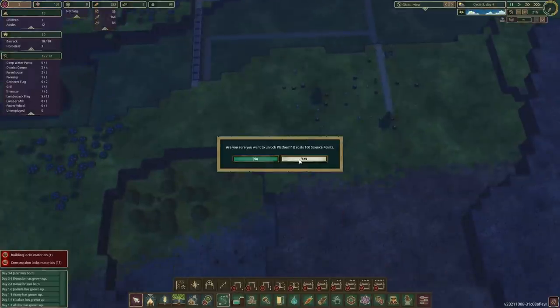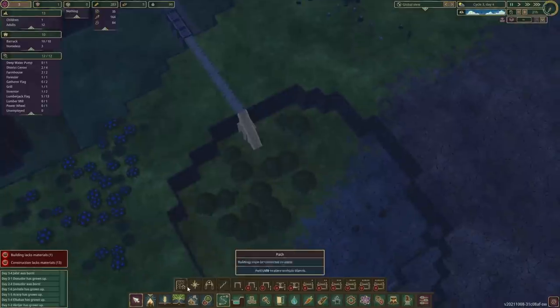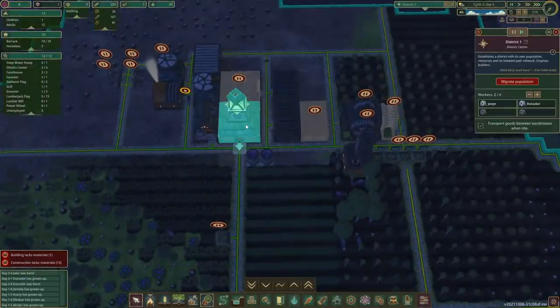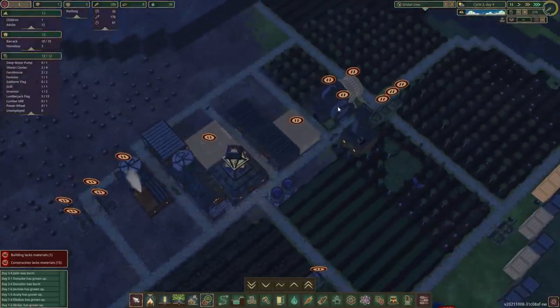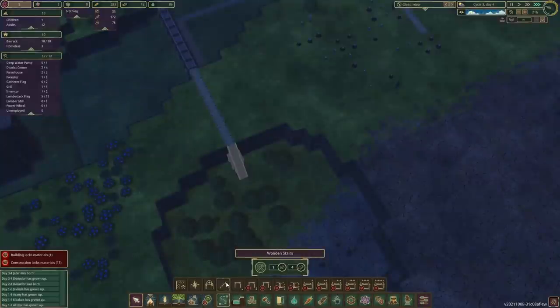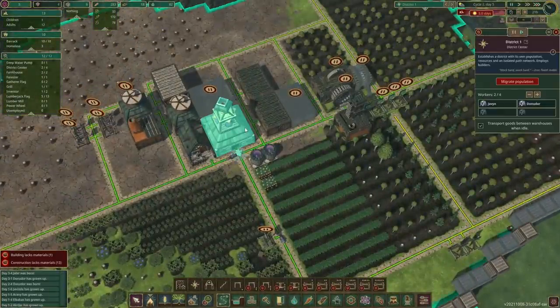We've got a hundred points now, let's set a priority on this section here. I would like this to be done so then we can get some more maples here. We're gonna need planks of course - we've got two builders. Tomorrow after this day we'll take the construction team out and ask them to make some planks. We need 12 planks in total.